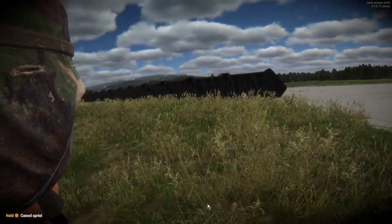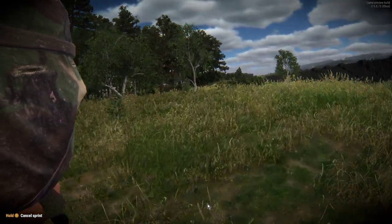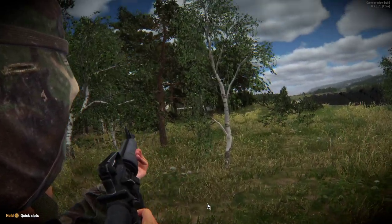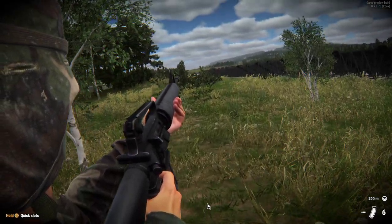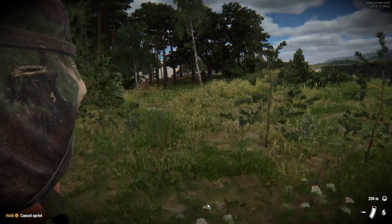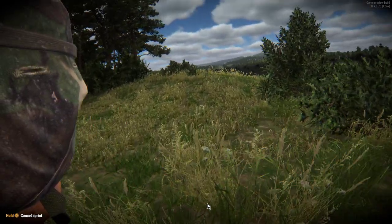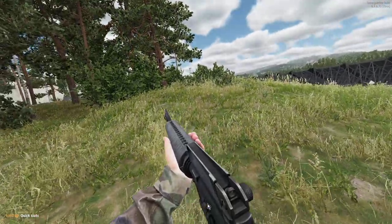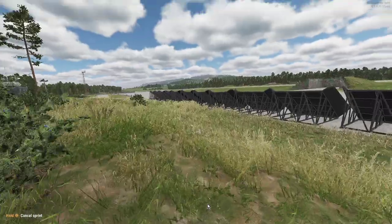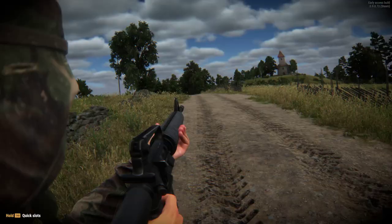If we double tap Y we can bring up the camera mod. As you can see it combines both views, and again this looks very very cool. Not sure how practical it is for actually playing the game, but for creating video this could be interesting — cutting in and out of scenes as you go between the camera mod view and first person.